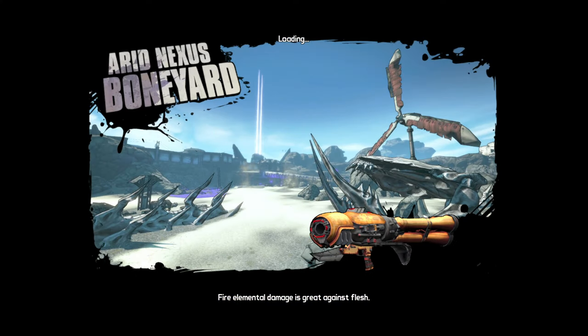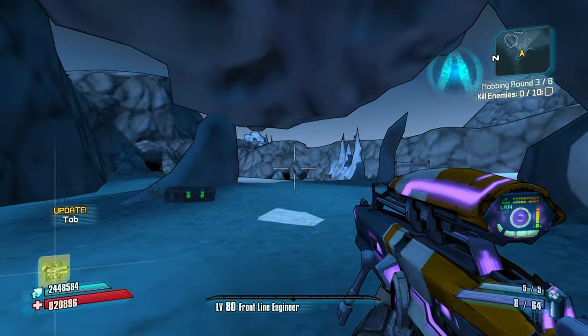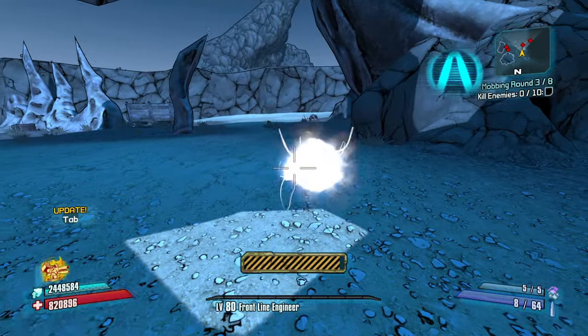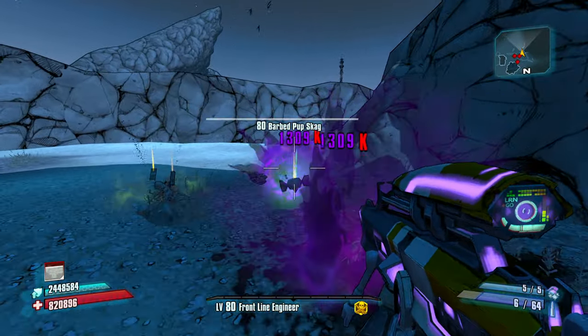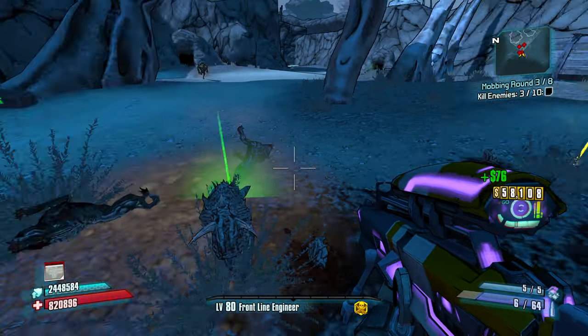What do we get? The Arid Nexus Boneyard. Let's go. Toss this bad boy, then toss this bad boy. Reclaim. Now we get Onslaught for seven seconds.